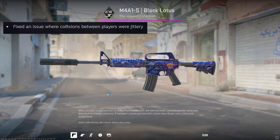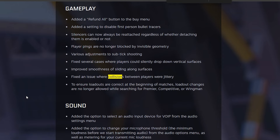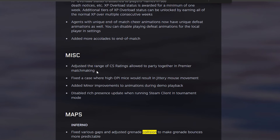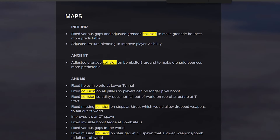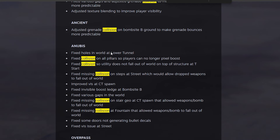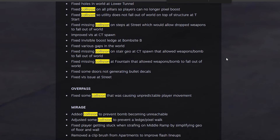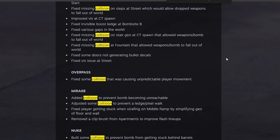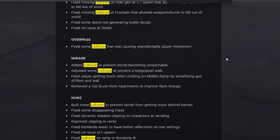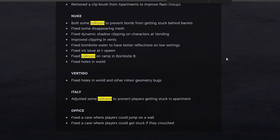There's tons of issues that have been fixed, not only walking into other players being extremely laggy and jittery, but throughout pretty much every map. Especially in the update notes, you could scroll through and see one word repeated a bunch of times: Collision. Collision causing the bomb to become unreachable, collision causing unpredictable player movement, adjusting collision, fixing various gaps in invisible boost, collision on pillars, collision so utility doesn't fall out of the world. So many collision updates — they've really touched up collision.